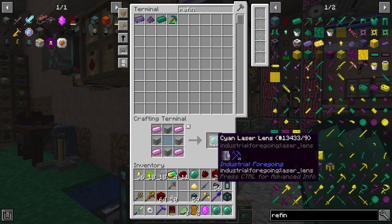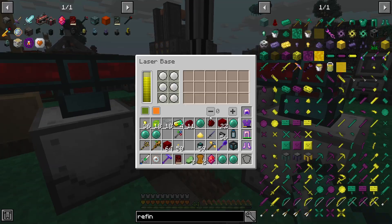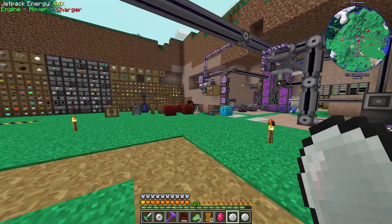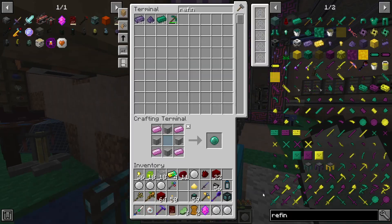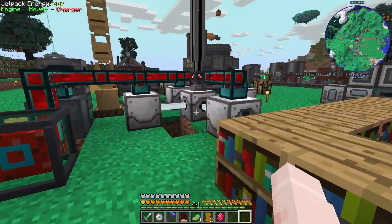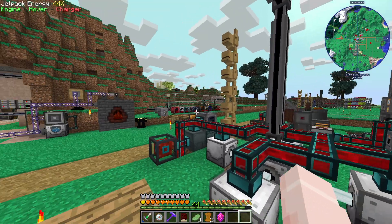The first thing I'm going to do is swap out the white laser lenses for cyan ones in the laser drill, because I think we have enough Iridium for now. Maybe I'll set another laser drill up in the future, maybe in the End, like it says is good for Iridium. But for now I'll just throw some cyan in there and get some more Corallium.